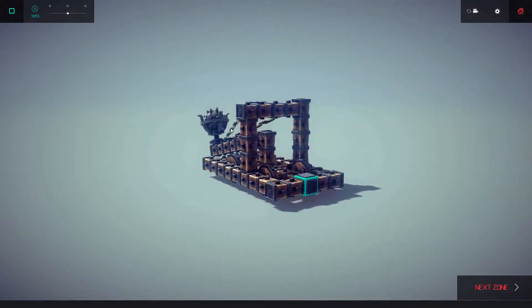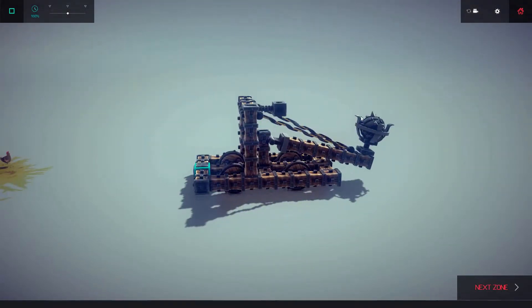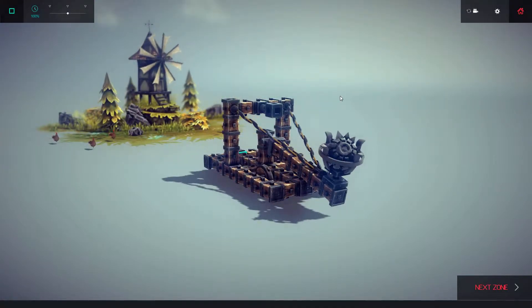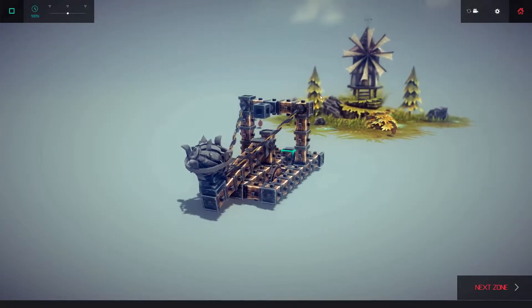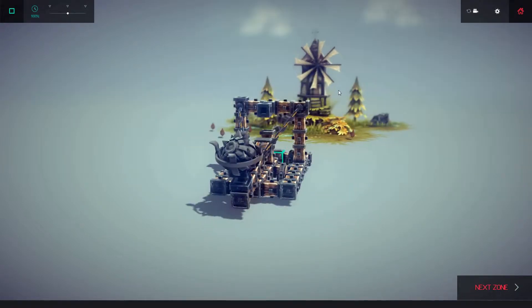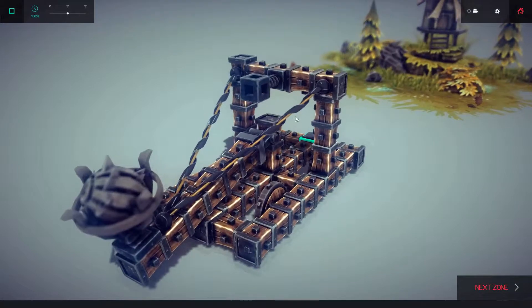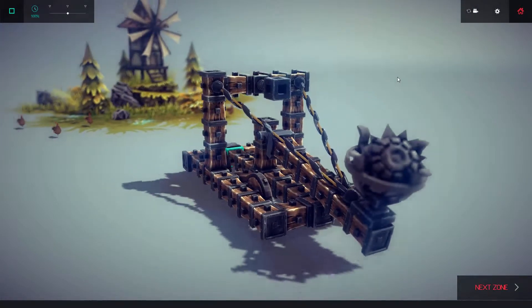I built this machine just messing around. I'm just going to try it out and see how it works. You can hold L to do your main action — say you had a catapult or something, it would make these bands here work. I'll show you here.